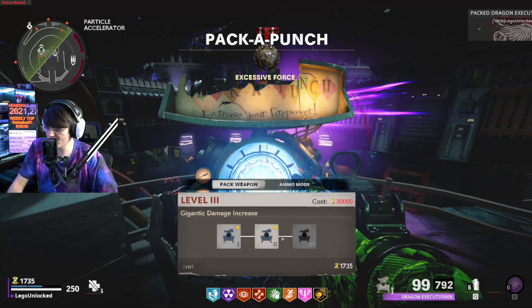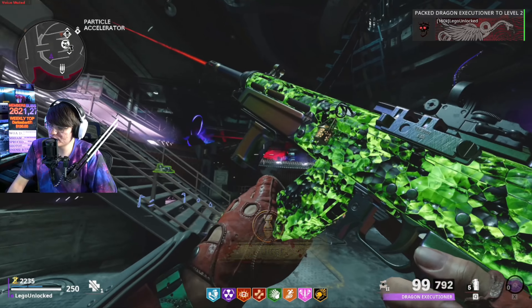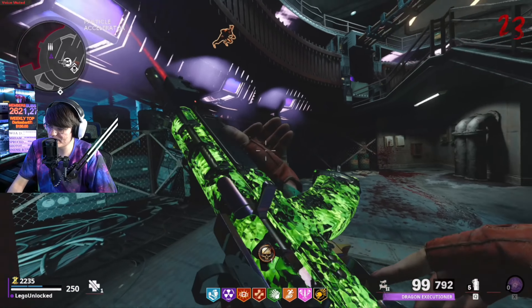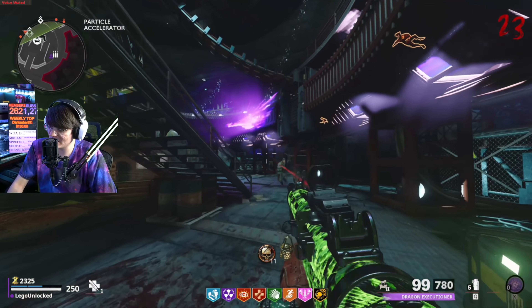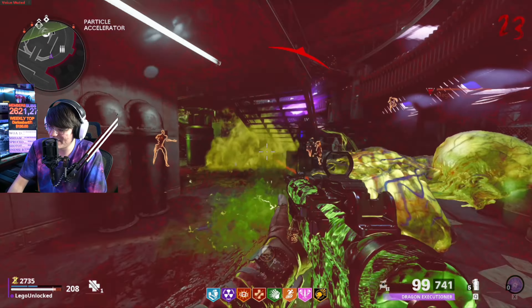Now it is time to pack-a-punch this. Get the nuke — nice, easy, quick. Time to get that sweet sweet green pack-a-punch camo. This pack-a-punch camo isn't amazing, it's not anything special — I'd consider this one of the most basic pack-a-punch camos. But look at how it glows in the dark. Even though it's basic, it's so much better than the Vanguard pack-a-punch camos that don't have any sort of light-up effects.